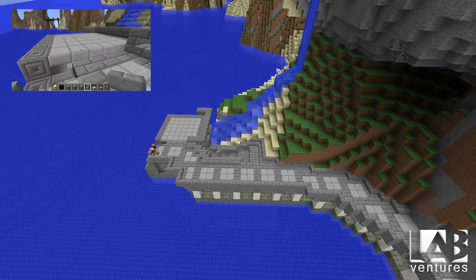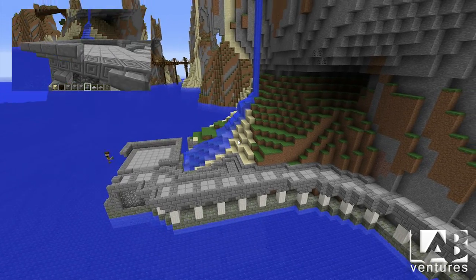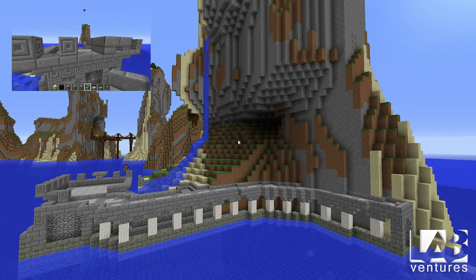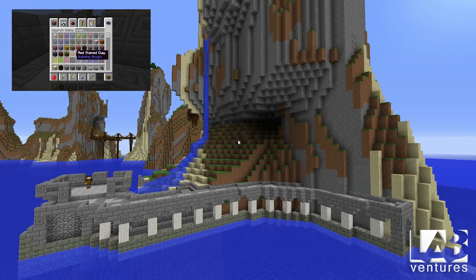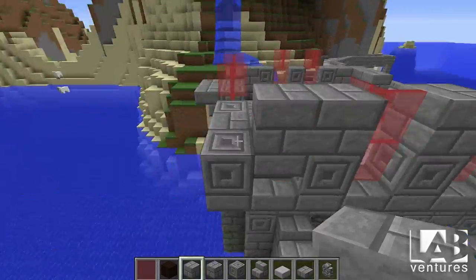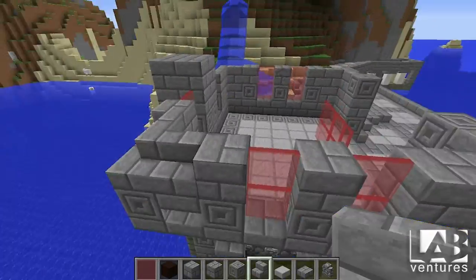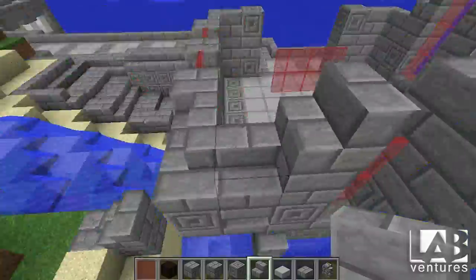With that first floor done, it's time to move up. I wanted it to kind of bevel out and be a little bigger on the top part than on the bottom, so the easiest way to do that was upside-down stairs. I used those upside-down steps and actually brought the whole thing out by one brick, and it gave it this really great effect I was looking for. Also, by using the chiseled stone, I was able to bring in a little bit of texture. I'm just sculpting it to make sure the whole thing doesn't have a flat look, because I really hate it whenever you build something and it's just flat bricks.